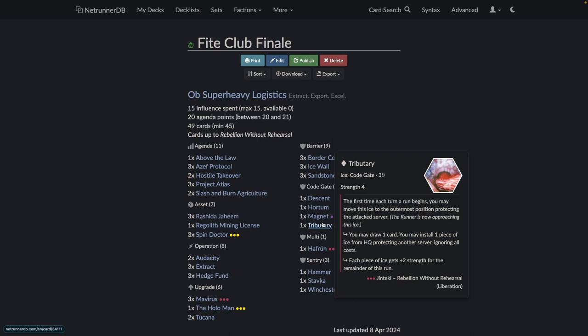Interestingly, Tributary is so strong that we saw many runners just run on the Tributary server, let it fire on the first time each turn, jack out afterwards, and then run the server they actually want. It's kind of three credits taken away and a click, which is a huge effect — draw a card, install an ice. Often they had a Botulus on it so they could break the first firing, but it's still a huge effect for just three credits.